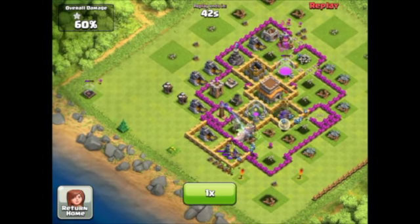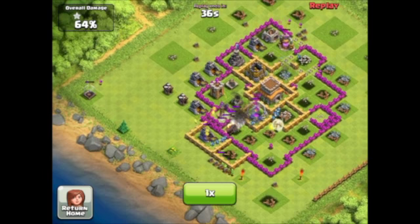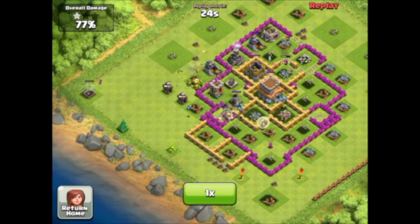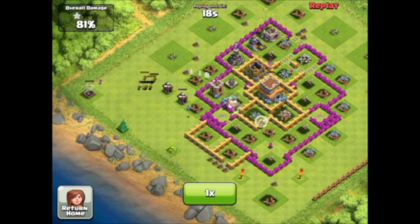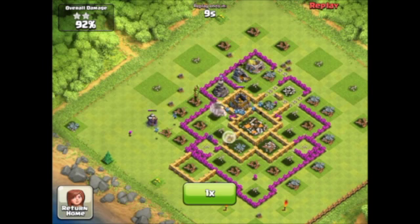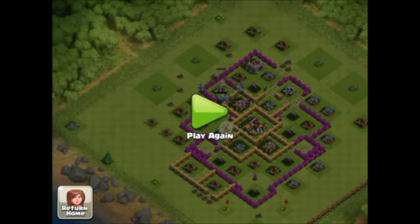I think the minions are super cost effective. They're only six Dark Elixir each. A lot of times you can get a lot of Dark Elixir in a raid, so they definitely pay for themselves. They do a lot of damage — I think it's like 60-something maybe. It's definitely way more significant than any of the other troops, like the barbarians or archers. So yeah, my giants are just working their way around, going to all the defenses. We only have about five seconds left — two, one, and it goes down right there.